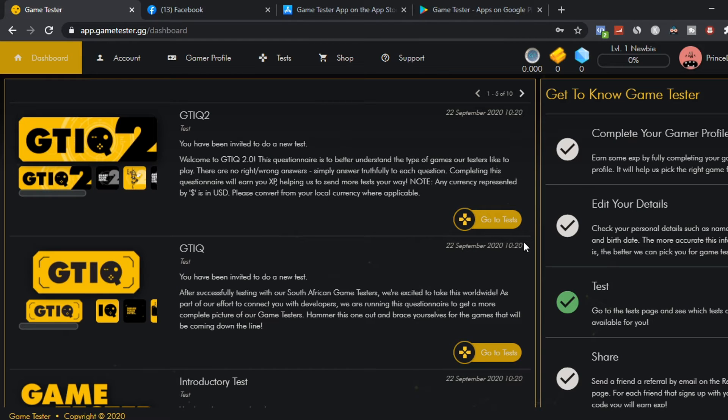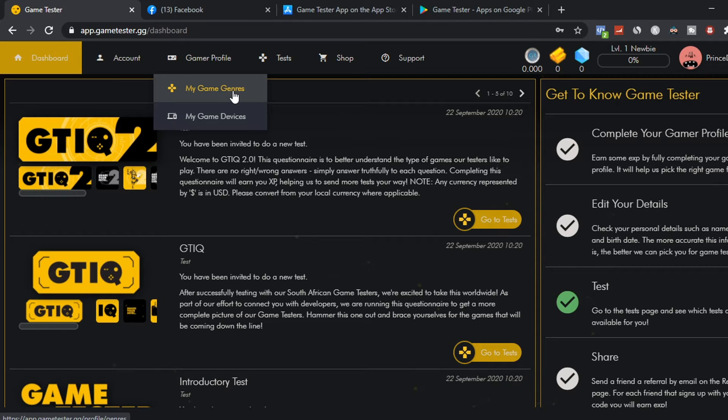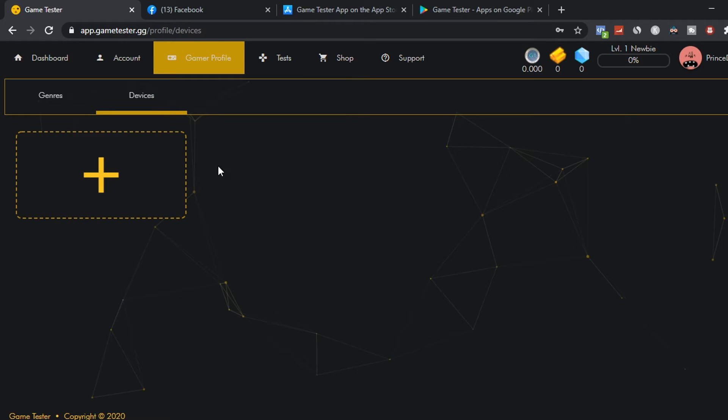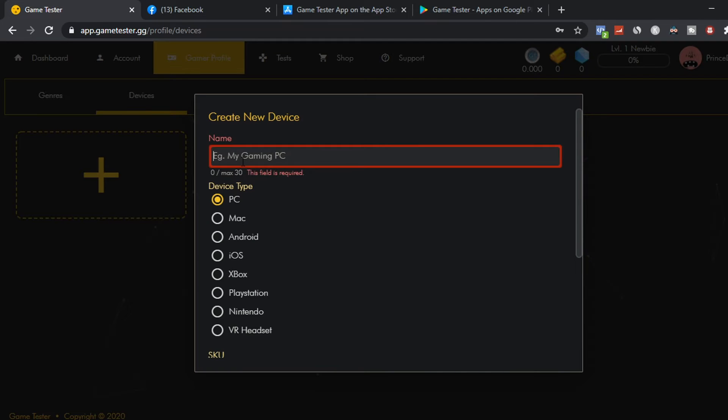As a bonus, go to your Gamer Profile and enter your gaming genres — like shooting games or sports games. You can also enter your device under 'My Games Device,' such as Xbox, PlayStation, PC, Mac, Android, iOS, or Nintendo. Click the button to add your device and enter its name.